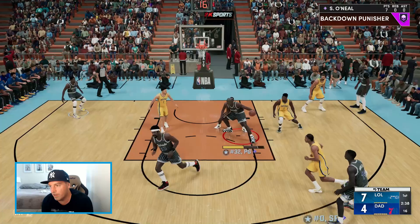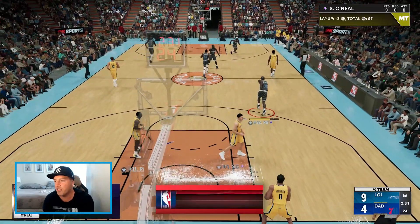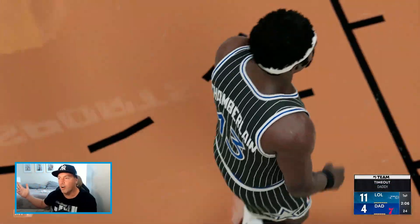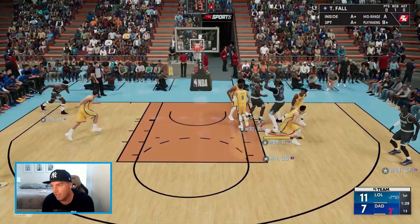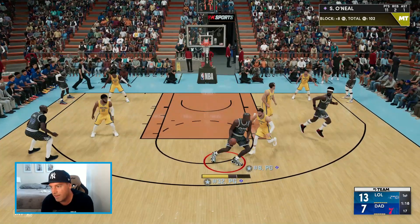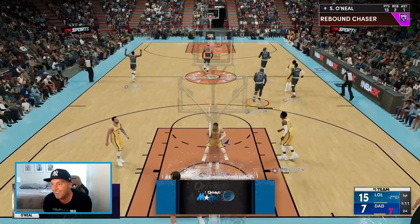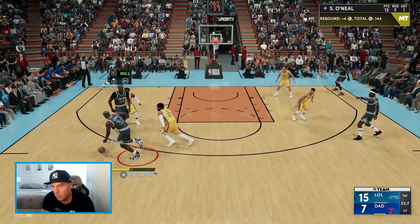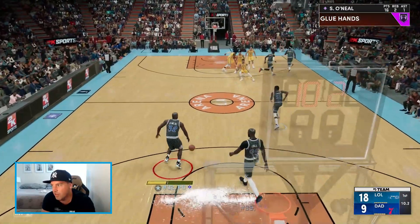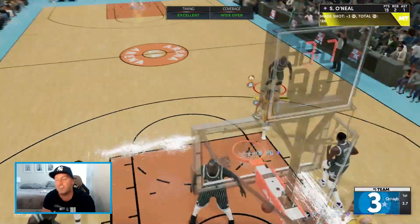We're going all the way in — just bullying down. What are you supposed to do against that? Look at the point guard — look at the behind the back! Look at that jab step too. You just don't know what to do here, folks. You want to stop him and you can't. There is nothing you can do. Another three-pointer for Shaq. He's feeling good, 11 seconds left. What did you expect? What did you really expect?